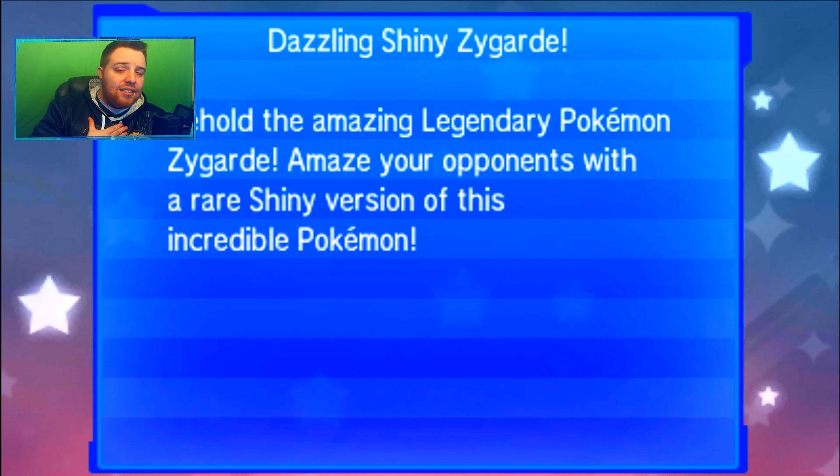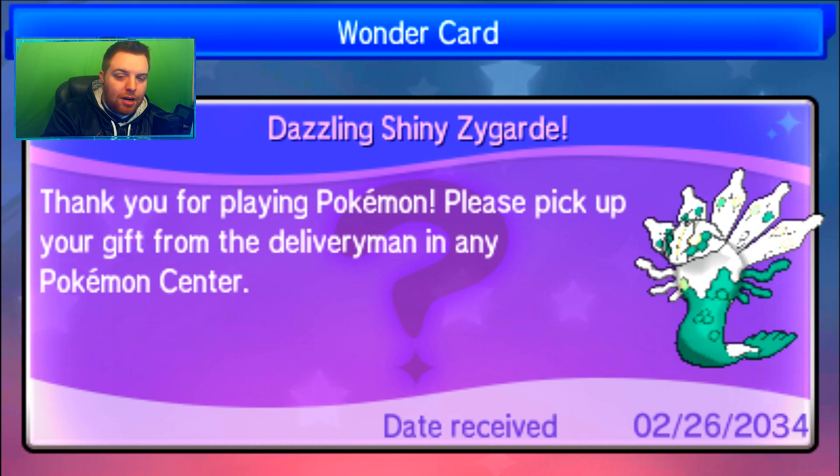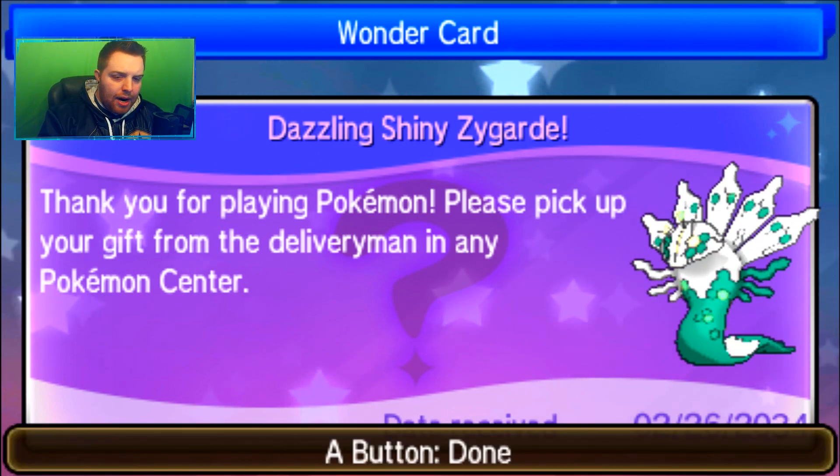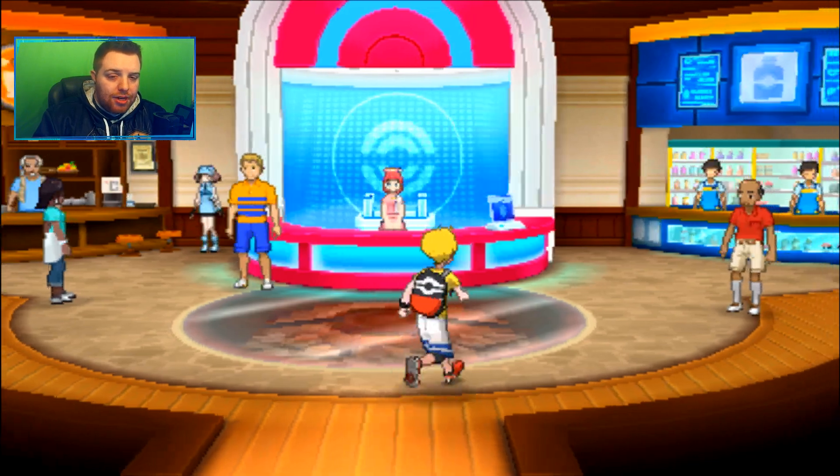We entered our code — behold the dazzling shiny Zygarde! It says: 'Amaze your opponents with a rare shiny version of this incredible Pokemon.' We're receiving the gift now — I love the receiving animation. There he is — shiny Zygarde! Now we go pick it up from the delivery man at any Pokemon Center. We'll back out to the main menu, load our save file, and head to pick this up. I'm especially excited for the level 100 Zygarde — you will need a free party slot.